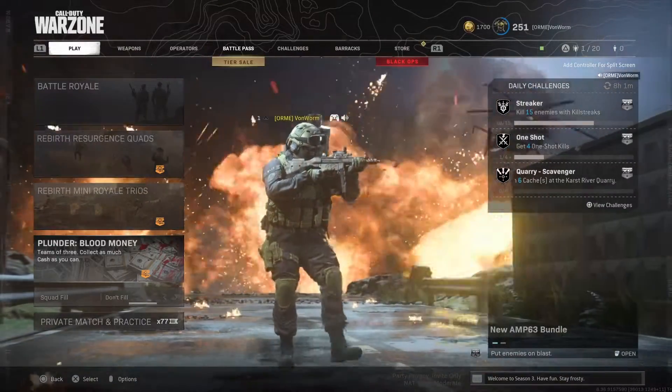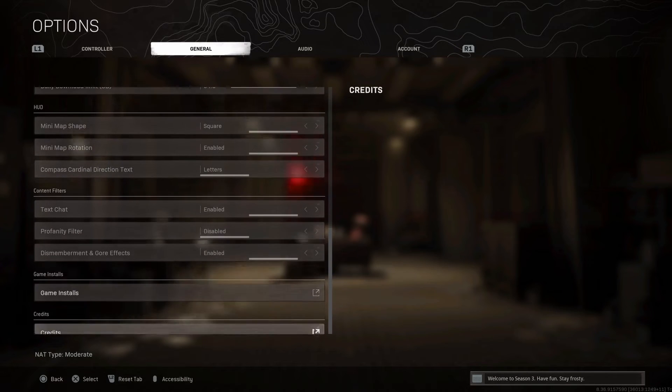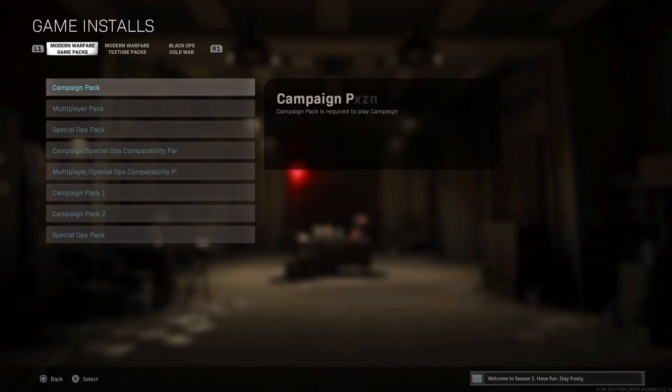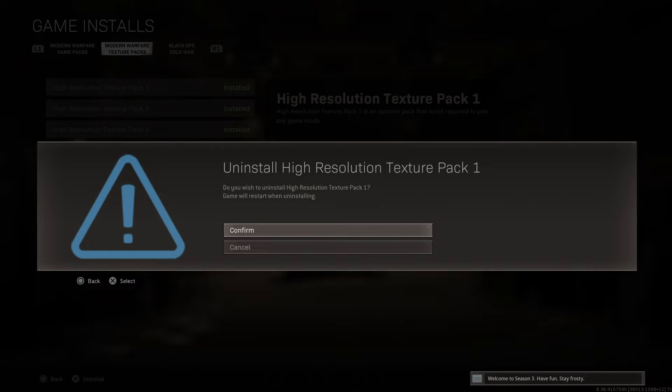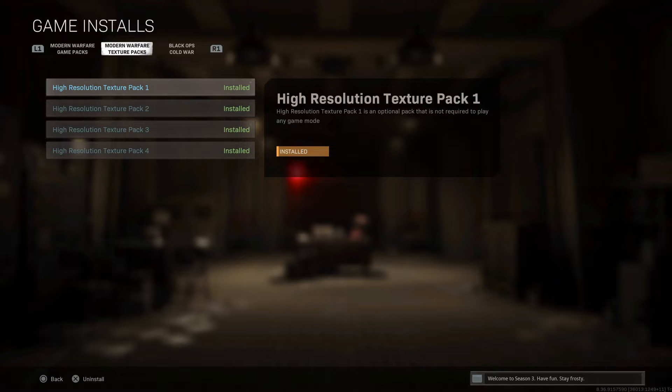How do you get the texture packs? It's very simple: go to Options > General, then scroll down to Game Installs and select Modern Warfare Texture Packs — which is a bit of a misnomer because they do now aid Cold War assets such as the latest operators from Cold War. There are currently four packs ranging in size from 8–10 GB up to 25 GB, totalling around 52–53 GB. Just click the pack you want and it will download. Once downloaded and the game is restarted, they're already there. To uninstall on PS4, click it and confirm. On Xbox it's a little more complicated — the instructions are on screen.